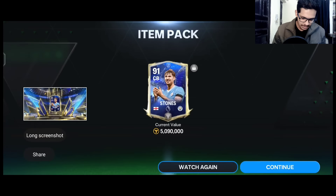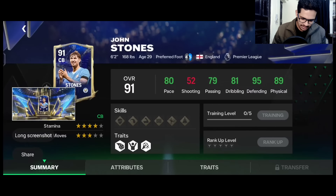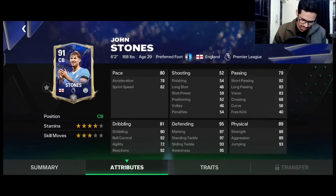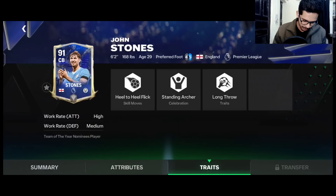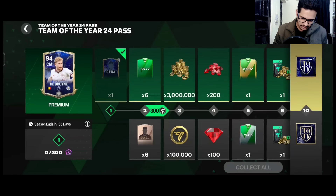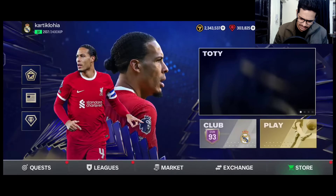Let's take a screenshot and check the stats. He has some great stats — 97 marking is nice — though his work rate is a little low for a center back. I think we can use him at the CDM alternate position.